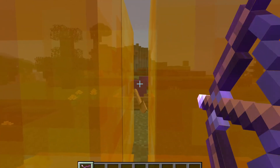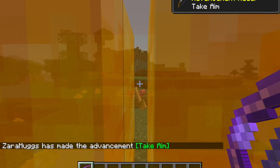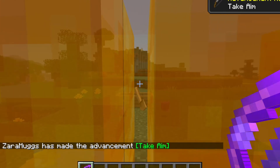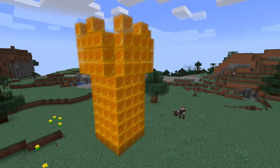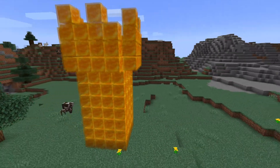Tip one: you can shoot through the middle of honey blocks. You can't shoot on them, but you can shoot through the middle bits where they connect. So next time you make a tower, make one out of honey blocks because they are really useful.